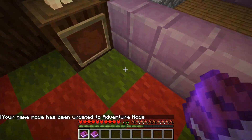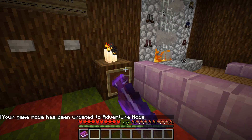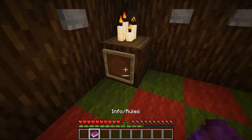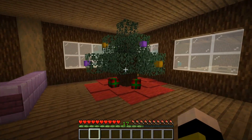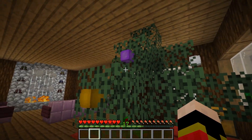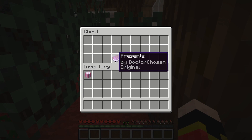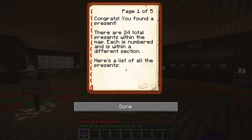What's this book? Inverse the struggles, right. Yellow orb. Purple orb. Do you see what I see? Yeah! Congrats, you found a present. There are 24 total presents within the map. Each is numbered and is in a different section. Here's a list of all the presents.